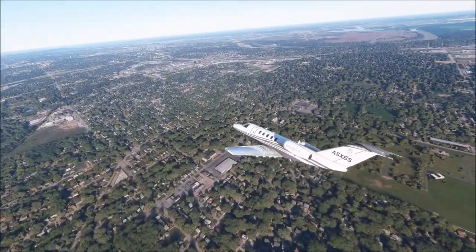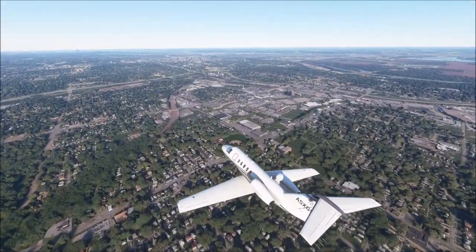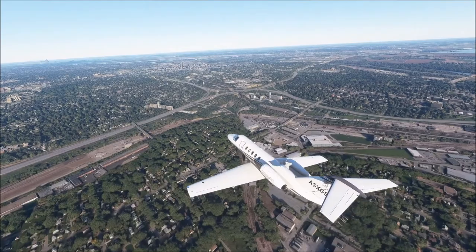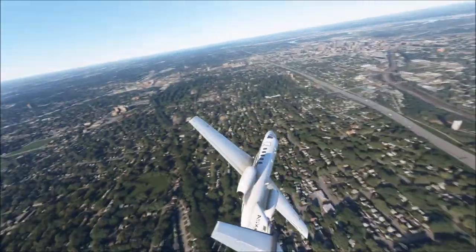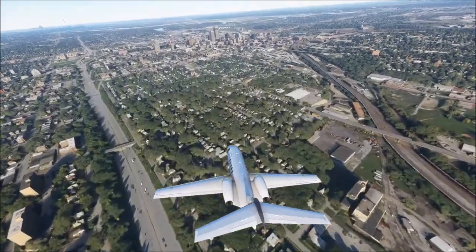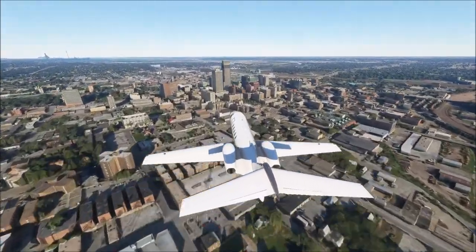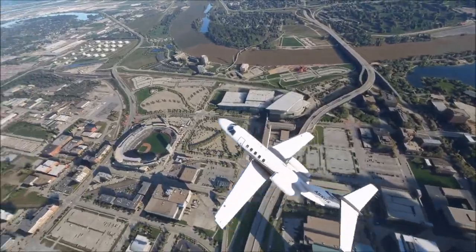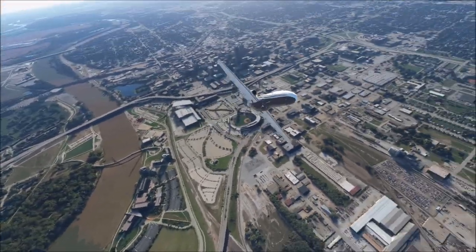Nowadays the largest industries in Omaha are banking, insurance, and telecom. The tallest building is the One First National Center at 634 feet tall. The largest university in Omaha is the University of Nebraska-Omaha campus — the University of Nebraska is centered in Lincoln, but the Omaha campus is still pretty big. There's the One First National Center right here, 634 feet tall, and there's some minor league baseball action going on down there — that's a nice stadium pretty close to the riverfront.